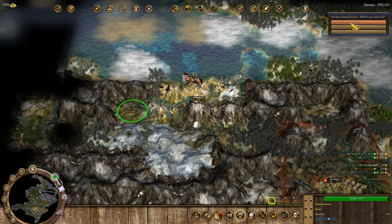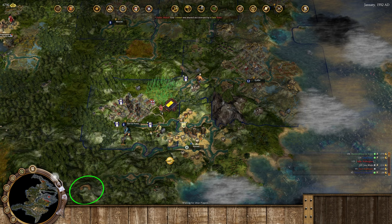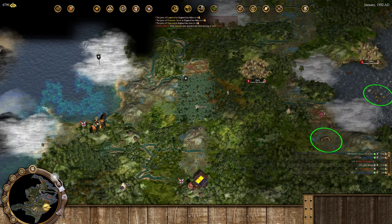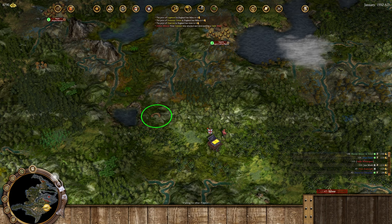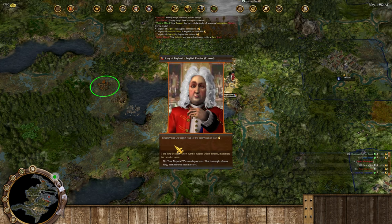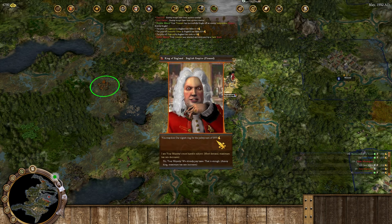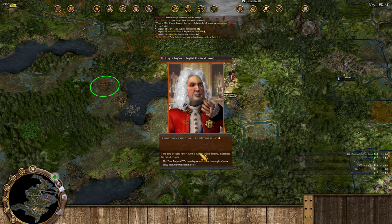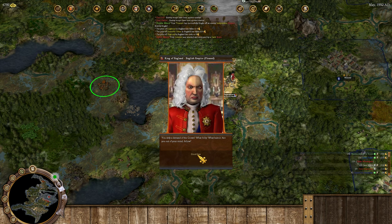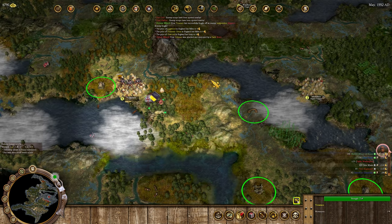Now we have three trained expert fishermen - we need to get them a ride, or maybe they'll have to walk unfortunately, depending on how much ship time we have available. Starting to lose colonists to Carib raids over here - looks like we're gonna have to redirect all these people.